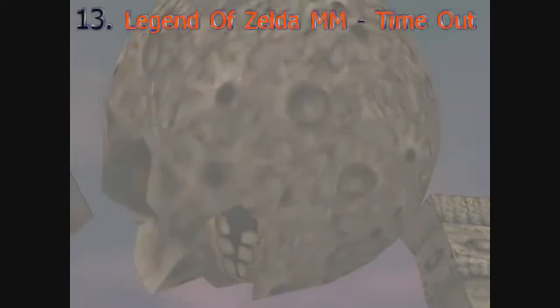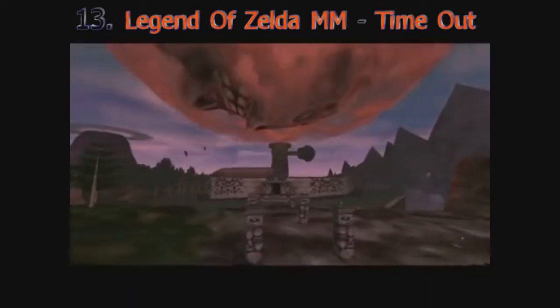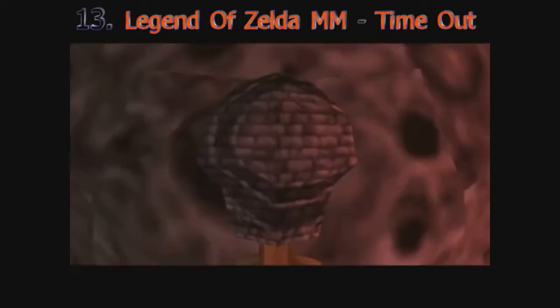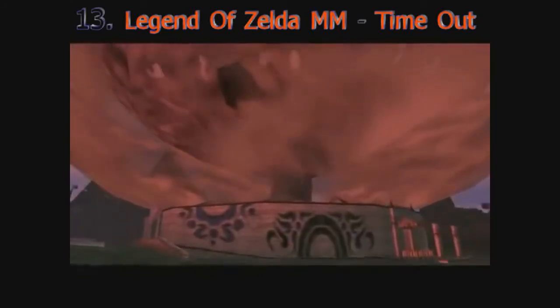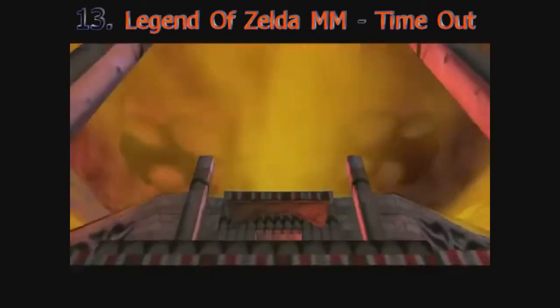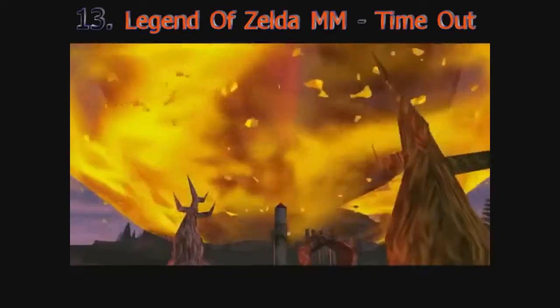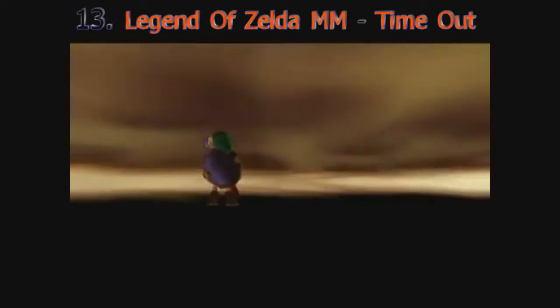As if Majora's Mask wasn't creepy and sad enough with its fish people, odd music, and underlying depressing plot, it has a bad ending — a sort of long game over screen. If you allow time to run out, you'll actually get to see the moon crash into the first civilian area you go to, followed by Link being devoured by flames. Then afterwards it gets even more creepy, leaving you with the message: 'You've met with a terrible fate, haven't you?' A happy mask salesman says this at the beginning of the game. Chances are you'll see this at least once in your playthrough, and that line of text at the end is chilling every time.